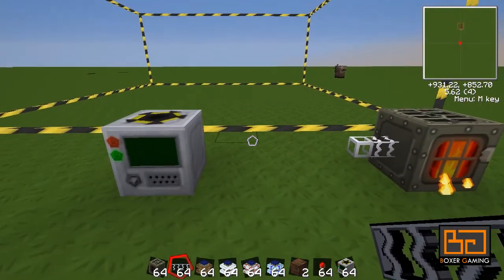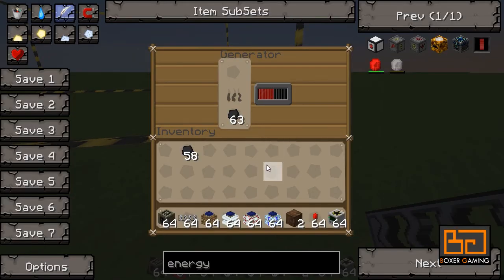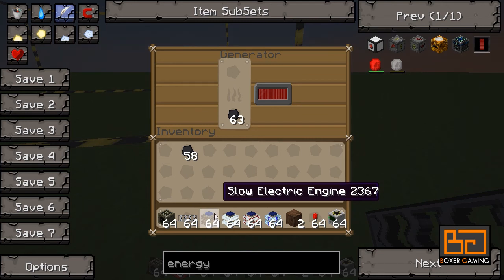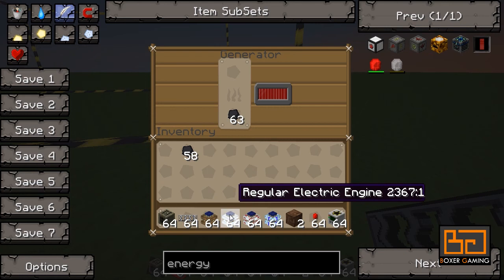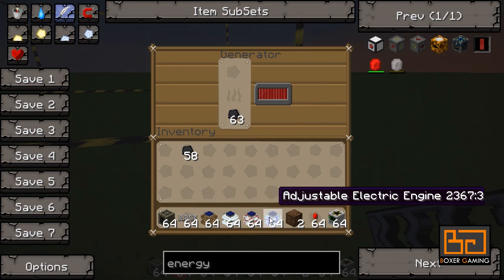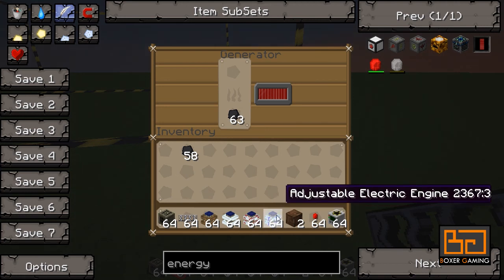The way you do this in Technic is very simple. Just like in Industrial Craft you have low voltage, medium voltage, high voltage, etc., you sort of have the same thing now. There are four different types of electrical engines you can use: the slow electric engine which produces only 1 Minecraft Joule, the regular one which produces 5, the fast one that produces 10, and then the adjustable electric engine, which produces as much as you want — you can change it.